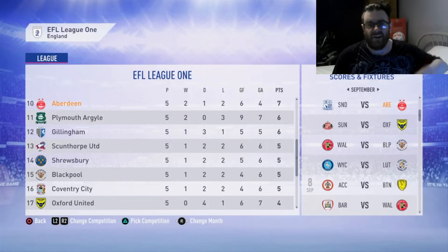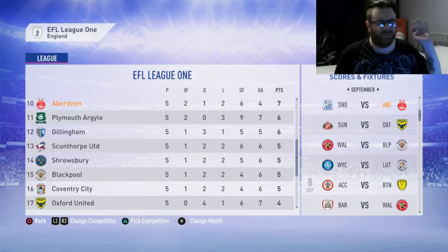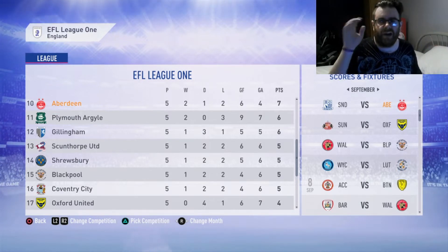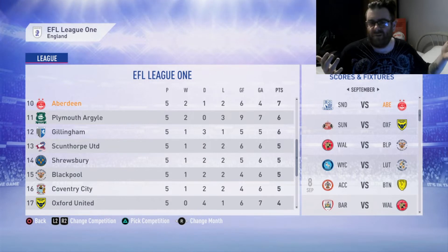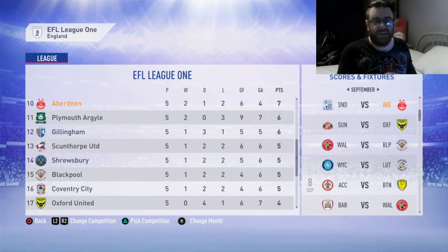Alright you guys, what's happening? Welcome back to another episode of the Aberdeen Adventure with me QMJ. We are on episode 4 I believe — I've lost count already, it's ridiculous. We are doing a FIFA 19 career mode with Aberdeen where I've put them in League 1 after the Burnley guy said we were League 1 standard before our Europa League tie. So I thought, why the hell not put it to the test? So far, we are failing the test.